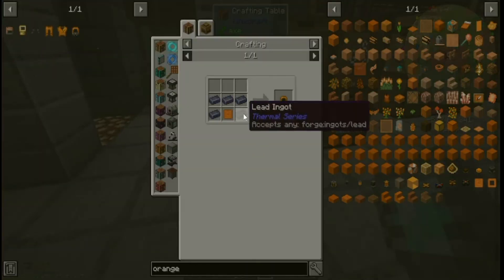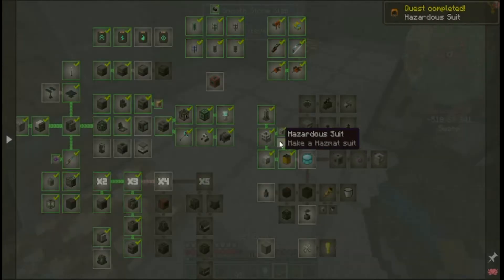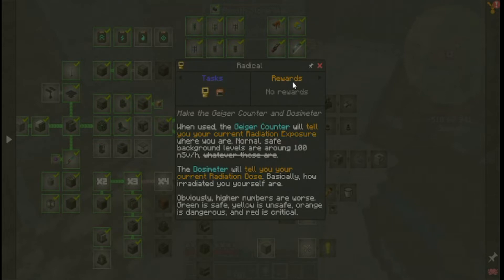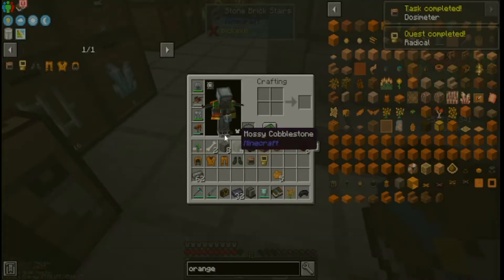It's actually pretty cheap — all it requires is lead and orange dye. Make that, make that, and then make this, and that task should be completed. No rewards though. Then make the geiger counter — when used it will tell you your current radiation exposure. Safe is around 100, green is safe, yellow is unsafe, orange is dangerous, red is critical. It's starting to show radiation already. Now I've got that — take all this off and put the hazmat suit on. Oh, that looks real cool!